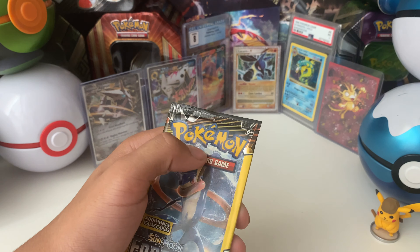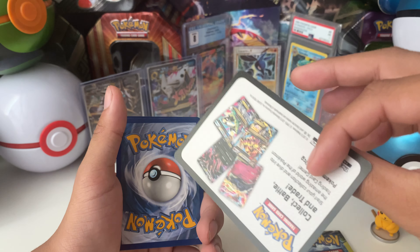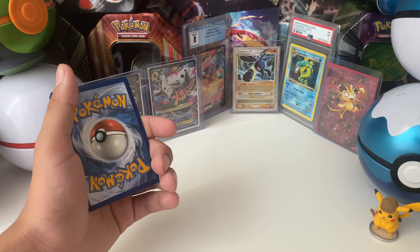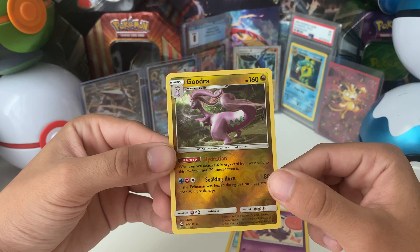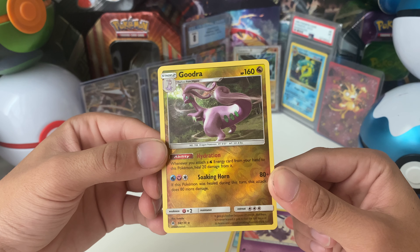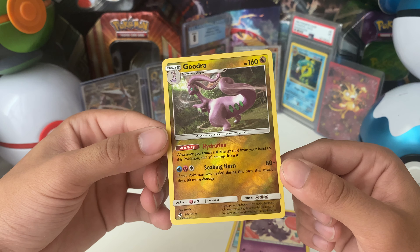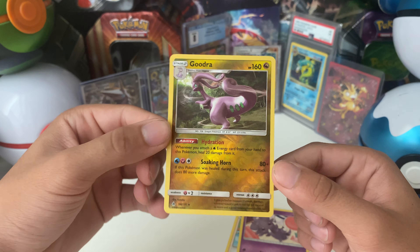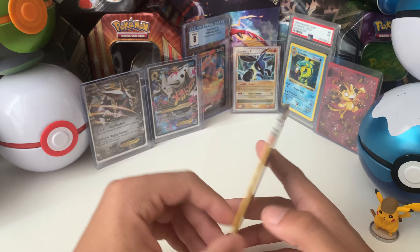Another Forbidden Light. We're going to make sure they're all the way down so I don't end up cutting the card. Of course you get these little cardboard advertisement things — they're nothing. We got Crash Waker, an Esper, and we do get a Reverse Rare — a Goodra. Whenever you attach a Water Energy card from your hand to this Pokemon, heal 20 from it. That's pretty cool.